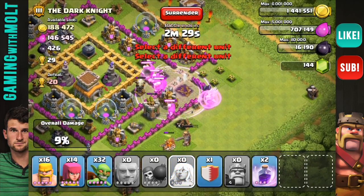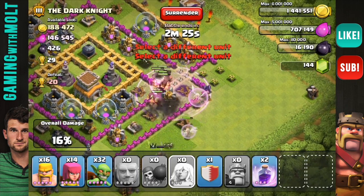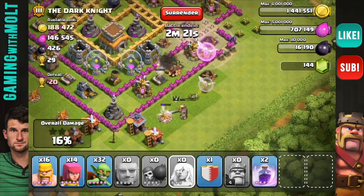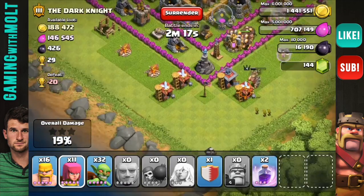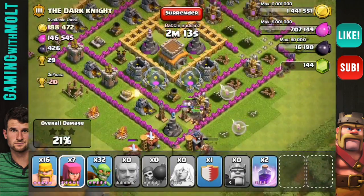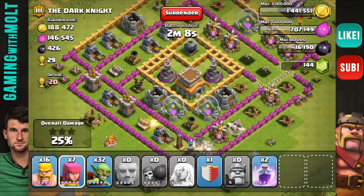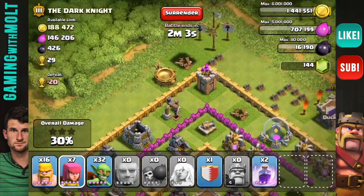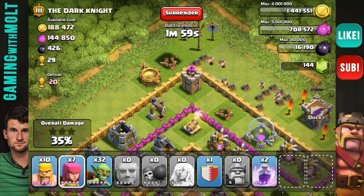Let's get these guys in to that air defense — there they go. We can go ahead and drop our healers down. They're only going to get one shot off so that's perfect. Hopefully the healers will stay with the giants and not the Barbarian King. Let's keep laying down archers in the corners. Our giants are still working their way around — we'll run into an issue with this air defense but it shouldn't be too bad.